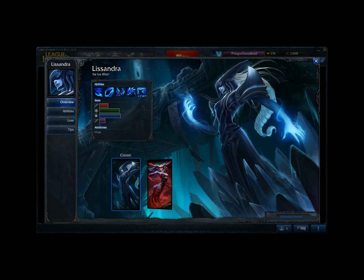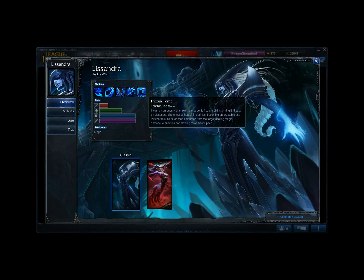Moving on from Kennen we have Lissandra. Lissandra is a very strong mage — she's very good at shutting down a single target. Her passive gives her a free cast every 17 seconds or so. Her Q is a spammable poke ability that does damage and slows movement speed. Her W deals damage to all enemies around her and roots them. Her E is a skillshot that does damage going out, and you can reactivate it while it's in flight or briefly after it ends its range to teleport to it. Finally her ultimate, Frozen Tomb, can either target an enemy — stunning them and dealing damage to them and nearby enemies — or target herself, making her invulnerable and dealing damage to enemies around her. Her kit is very strong and she's very good at nuking a single target.